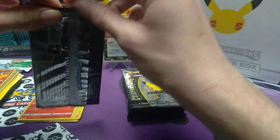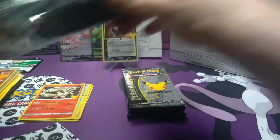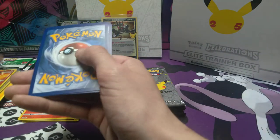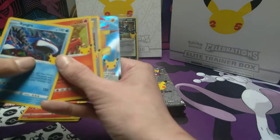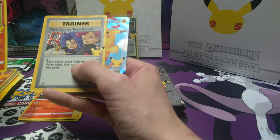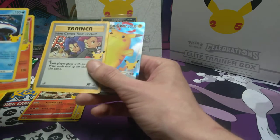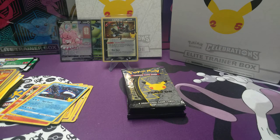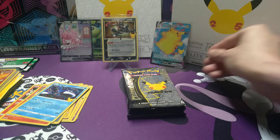Pack number three - let's hope for some greatness. Kyogre, Ho-Oh, here comes Team Rocket, and Surfing Pikachu V-Max. Very nice! Let's sleeve that up real quick, because I'm not too sure if I have the Surfing Pikachu or not. So that's definitely a banger.